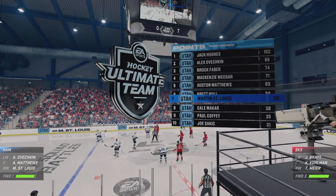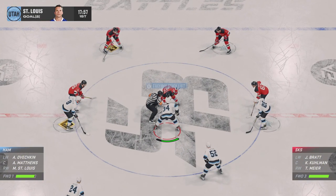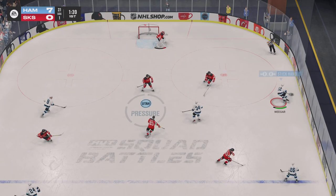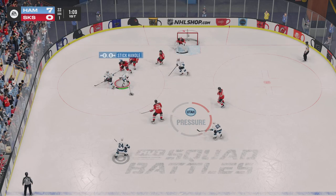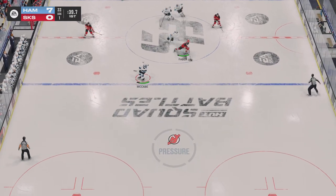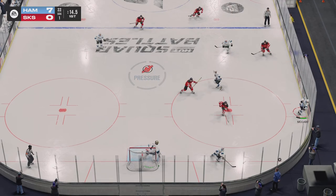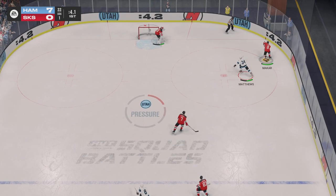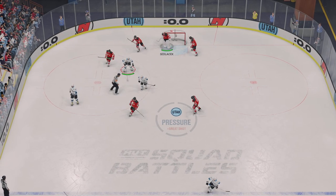Lineups are set. They're ready to get things back underway. Matthews has won it at center. Weger's got him along the wing. It goes full circle with the hop. Stick save and a beauty! One of his teammates was right in the shooting lane there. Favors crossed the line and is on the attack now. Picked up along the wall by St. Louis. Big save right at the end!